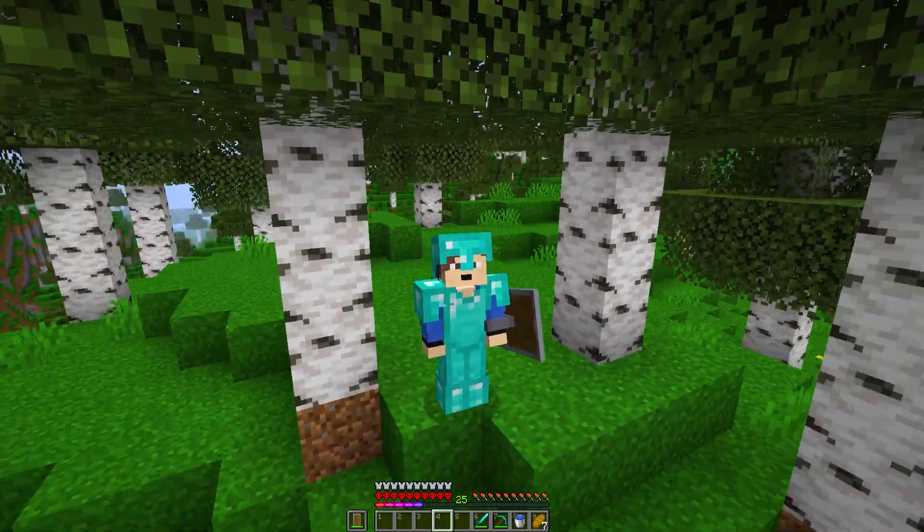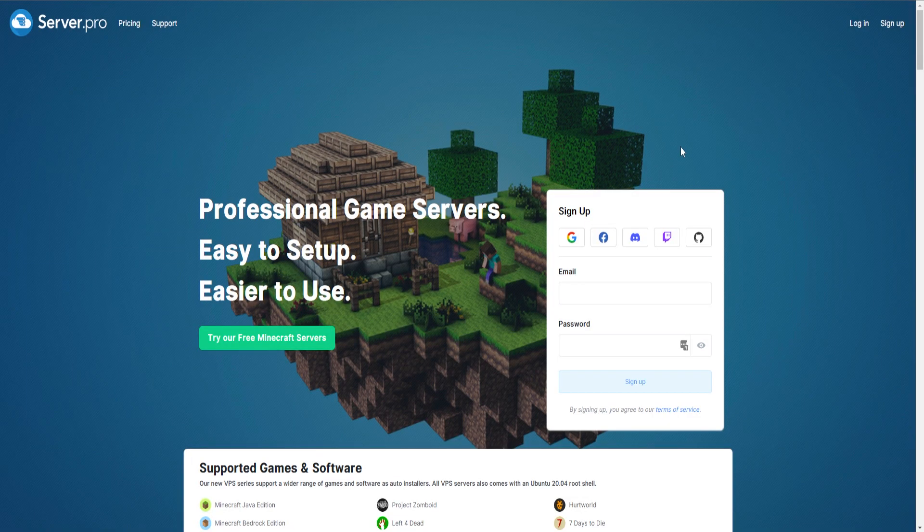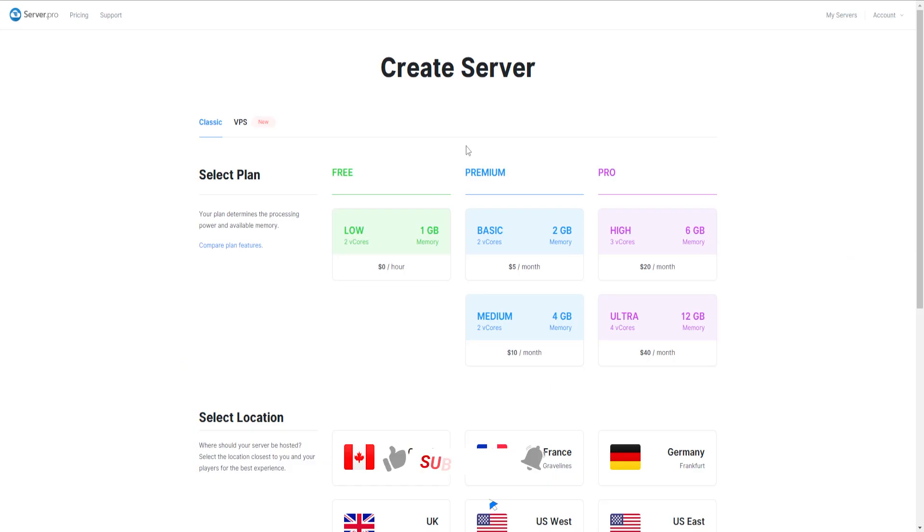The first thing you're going to want to do is click on the link in the description down below and come over to server.pro. Once you click on that link you should come over to a page just like this. If you don't have an account for server.pro, just sign up here. If you have an account, just sign in — I'm going to click on that login button and sign in.